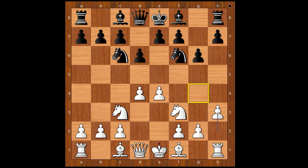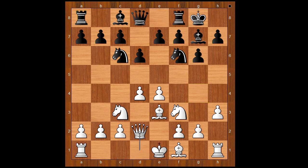h3, preventing bishop to g4 or knight to g4. Bishop to g7, bishop to e3, castling, queen to d2, intending to castle queenside. a6, preparing the pawn storm. Bishop to d3, e5, d takes on e5.